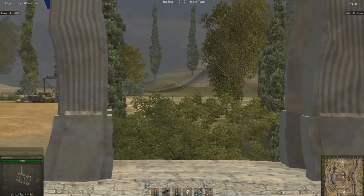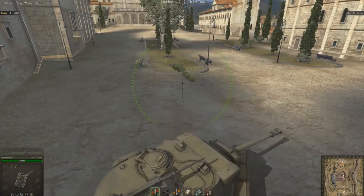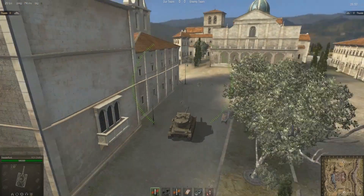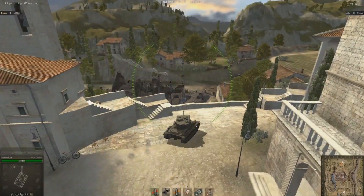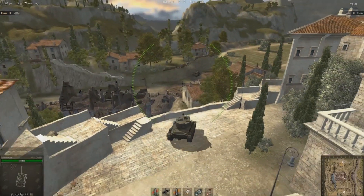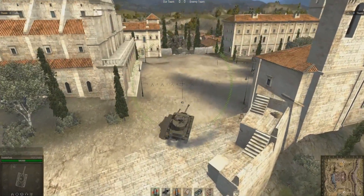Once this area has been cleared and you know you're the only tank there, you can move forward and get close to those arches to get a better vantage point on the enemy's base. You can also spin around, take a left, and get a fantastic view over that little alleyway on the right hand flank, which will allow you to spot any enemy tanks moving through that position.